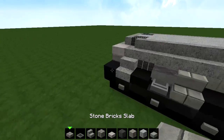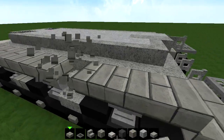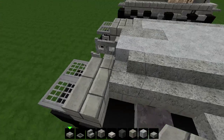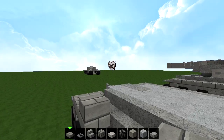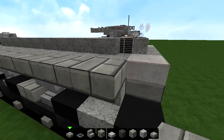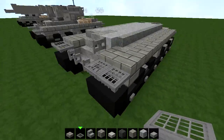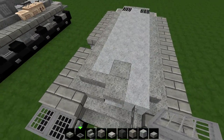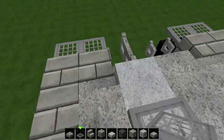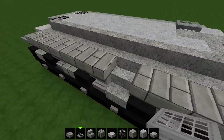Next, we're gonna need stone brick slabs. Cover everything up right here with these, including a bit at the front. Same thing right here. Then place yourself some trapdoors right here. There are the trapdoors here. This is almost done. Here you need a little hatch for the gunner and the pilot, I think, because they're sitting right here. Oh, we forgot one slab right here.